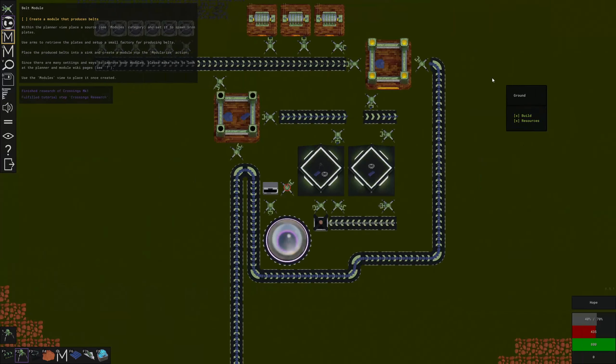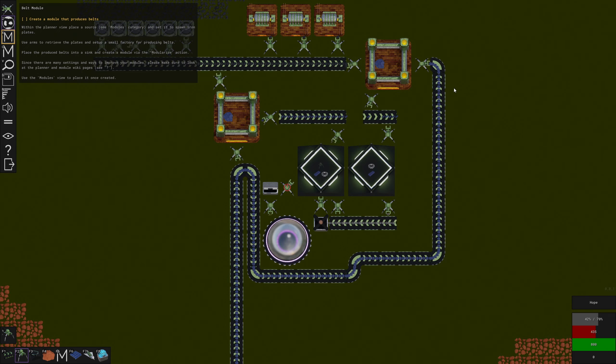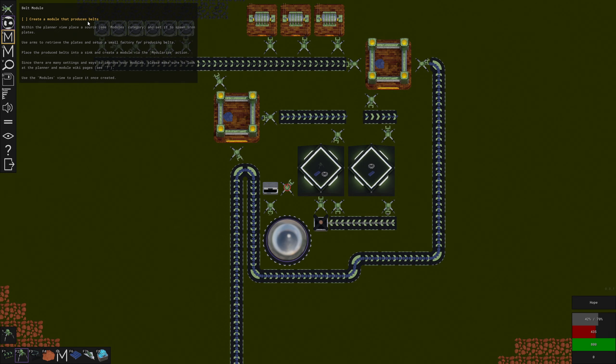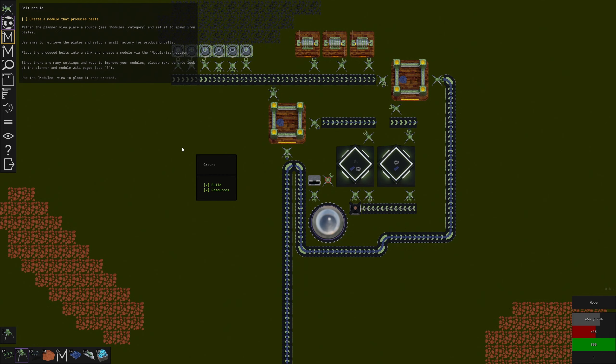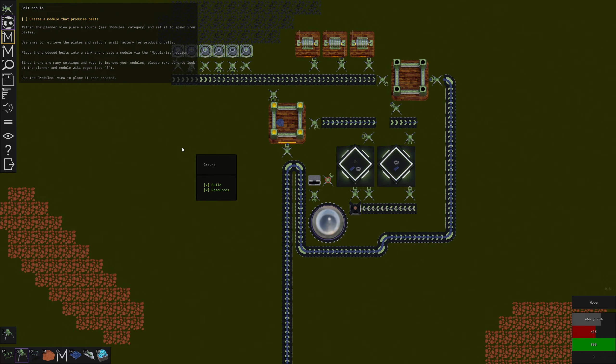All right, one half-hour later — we've got ourselves some crossing belts! The next step is to create a module that produces belts, so I think that is what we're gonna have to do in the next episode. I remember modules being a little bit complicated — hopefully it's been fixed up with all the updates, but we'll find out. Guys, I hope you're loving this series so far. If you are, don't forget to leave a thumbs up, subscribe if you're new, and I will see you next time.